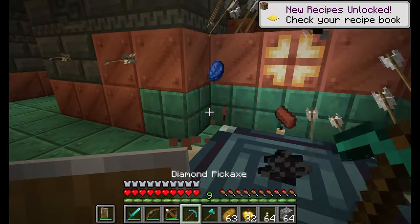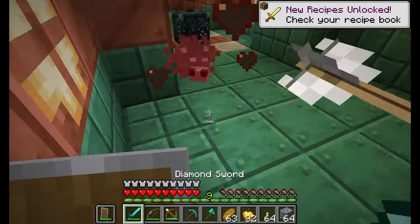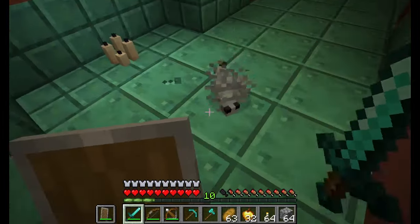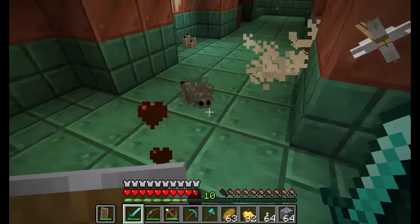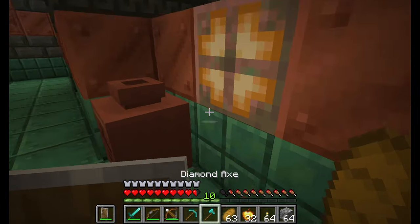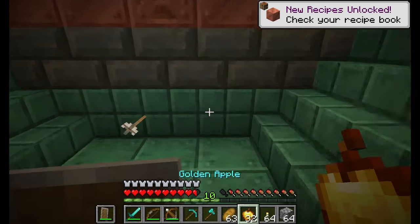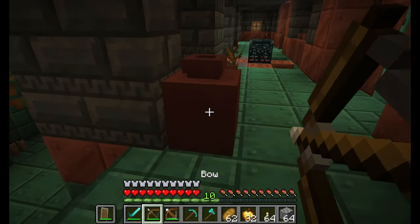To kick things off, we're gonna start with the features we've received for 1.21 in the forms of snapshots, betas, or previews. There's a decently long list at this point. The major ones include: the Trial Chambers, the new Copper Blocks, the new Tough Blocks, the Crafter, the Breeze, the Trial Spawners, the Trial Key and the Vault, the Wind Charge, the Bogged, the Mace, the new Armor Trims, Pottery Shards, and Banner Patterns.